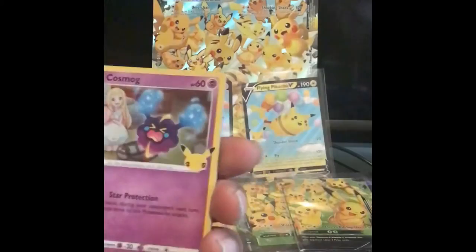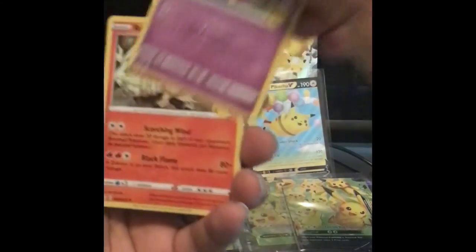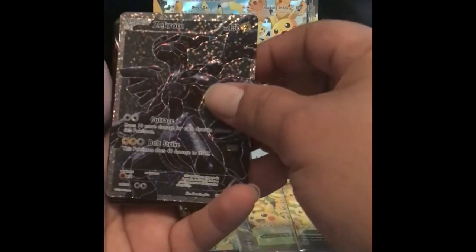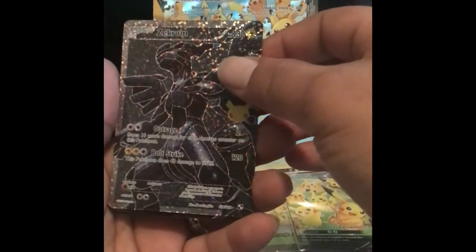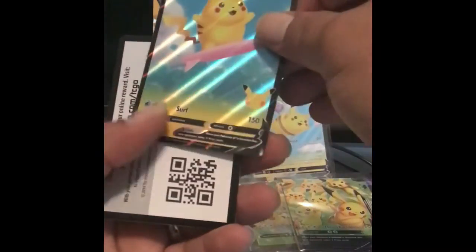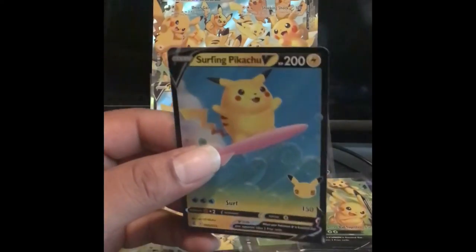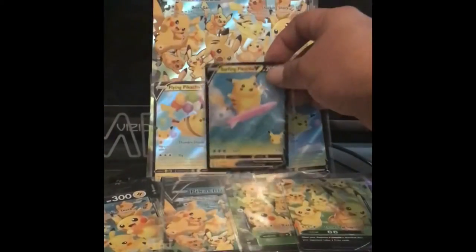Okay, okay, so we got Comfey, Brozong around — let's go! Surfing Pikachu, let's go! Here's the holo card, guys. This box was full of Pikachus!